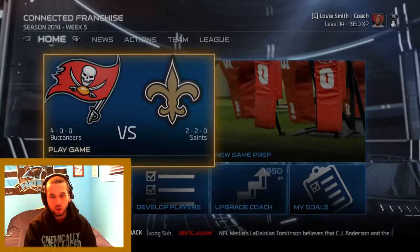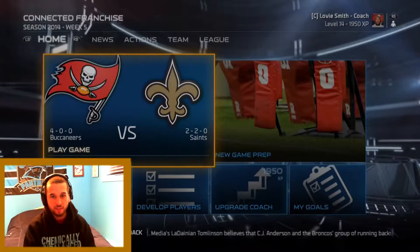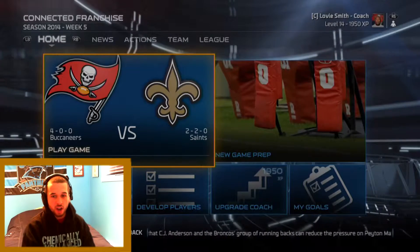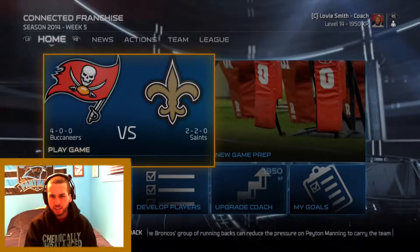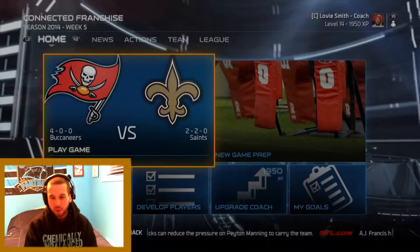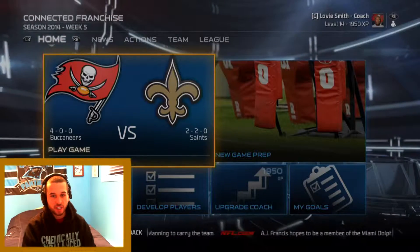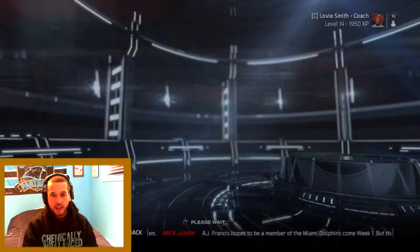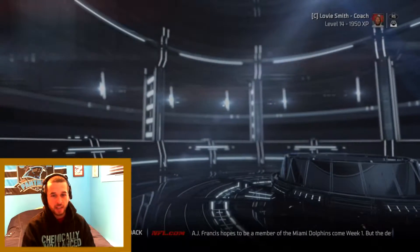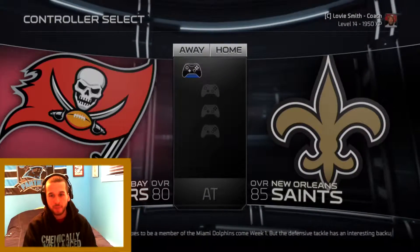What's up guys, Mr. Golden Thumbs here. Today we've got our Week 5 matchup in our franchise builder series. This week we're taking on the New Orleans Saints, who are surprisingly 2-2. Right now we're sitting at 4-0, on top of our division in the NFC South, and Jameis Winston has been leading this team to victories. Last week we had a statement win against the Pittsburgh Steelers showing we can beat teams by more than three points.